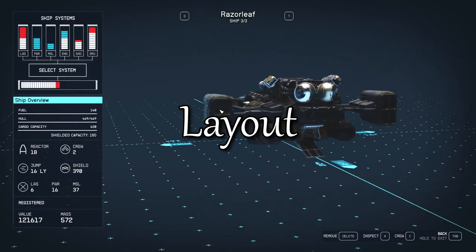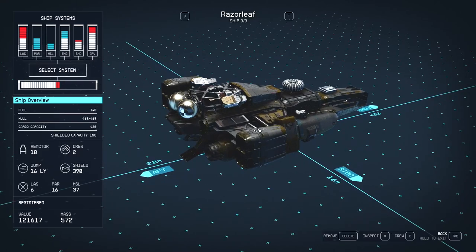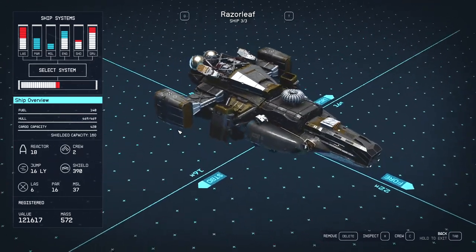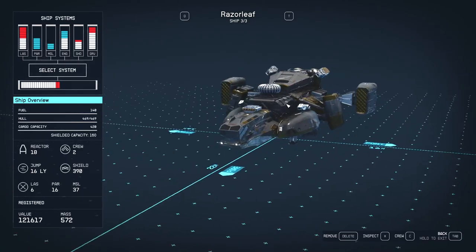We'll start with the Razor Leaf — that's the ship you get as part of the Mantis quest and it makes a great starting point. You can use any ship as your starting base, but the Razor Leaf comes with some components that are very helpful early on.